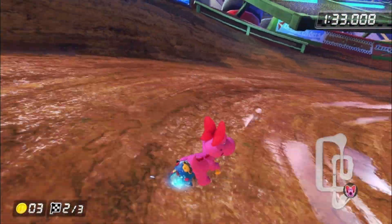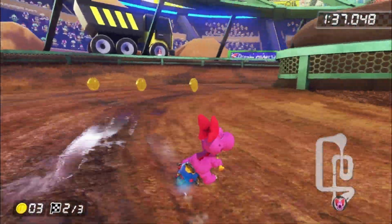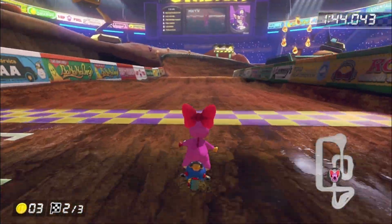Overall, I'm really glad that the Booster Course Pass is continuing to give us more Waluigi love in the form of these amazing tracks. Even though DS Mario Circuit should have been almost any other DS track — Airship Fortress and Tofino Square were right there.